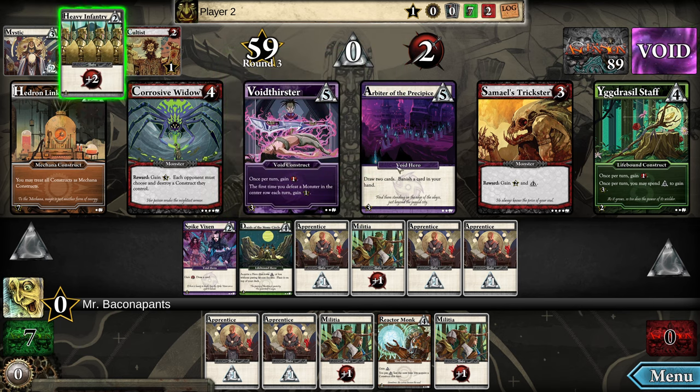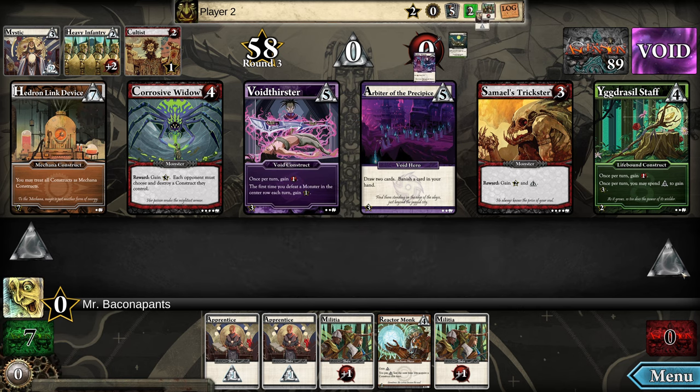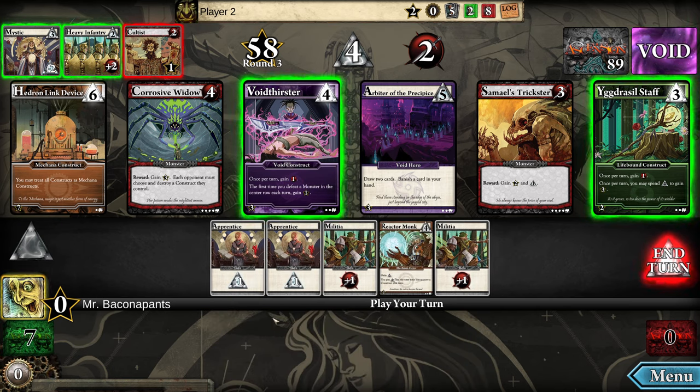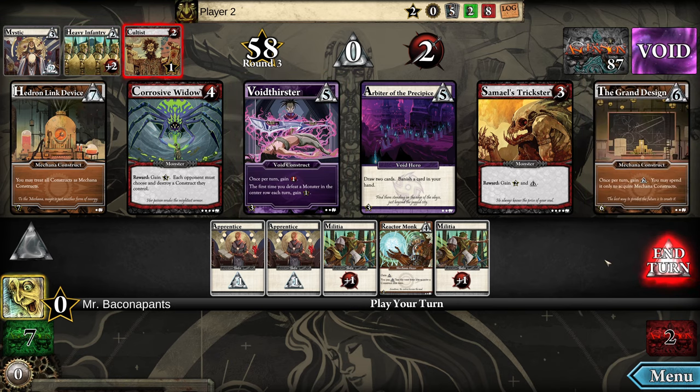Void cards have these banish abilities which I really like. Let's play this one — the first time you defeat a monster in the center row you gain an honor, and then once per turn you may spend four to gain three. That's nice, I can do something with my money. Oh, there's another Mechana card, and I can beat up the cultists too.